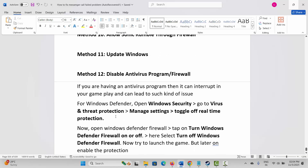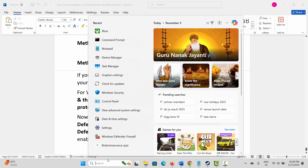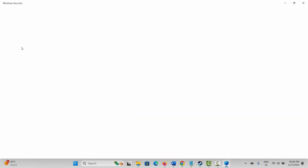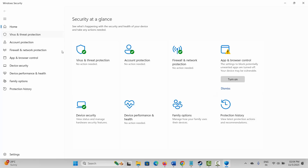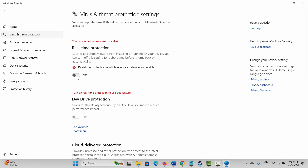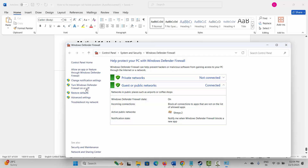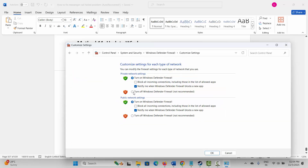Next method is to disable the antivirus program or firewall. If you have an antivirus program, it can interrupt your gameplay and lead to such issues. For that, go to Windows Search, search for Windows Security, click on Virus and Threat Protection, go below, click on Manage Settings, and turn off Real-time Protection. Once done, go to Windows Search, search for Windows Defender Firewall, click on Turn Windows Defender Firewall on or off, and select Turn off Windows Defender Firewall for both private and public network settings. Click OK and then launch the game.